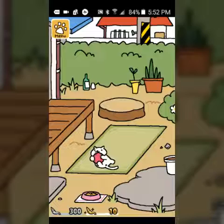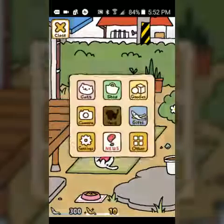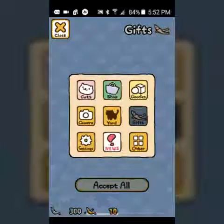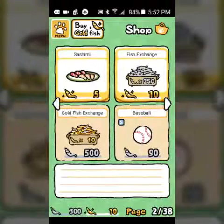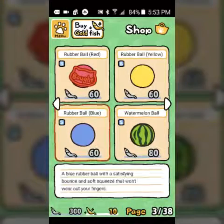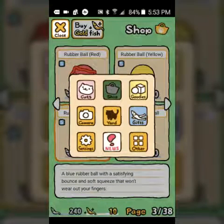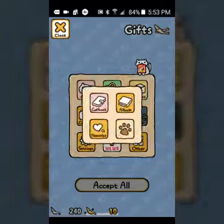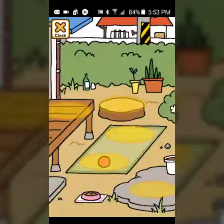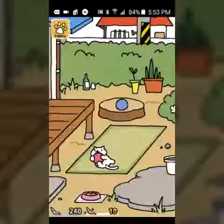Now let's try to attract more cats by getting more goodies. Let's go to settings - nope, I guess we have to go to the shop. Let's get more toys - a blue one this time. Let's go to gifts - do we have any gifts yet? Nope. Let's go to goodies. Got the blue one, let's put it right here in the yard.